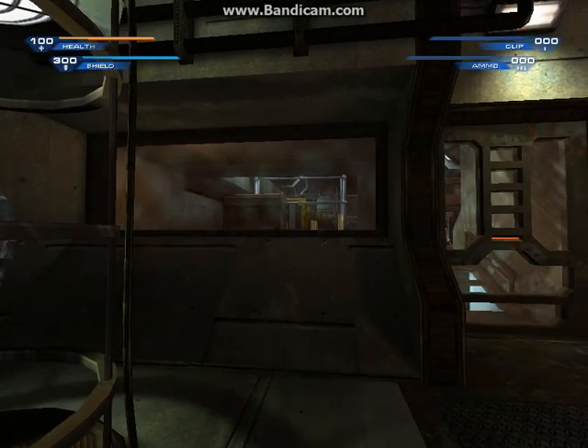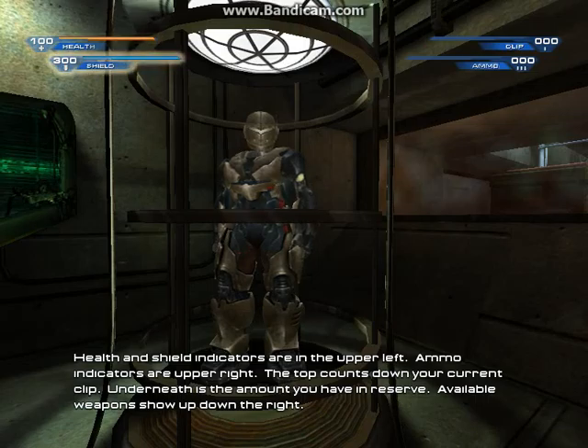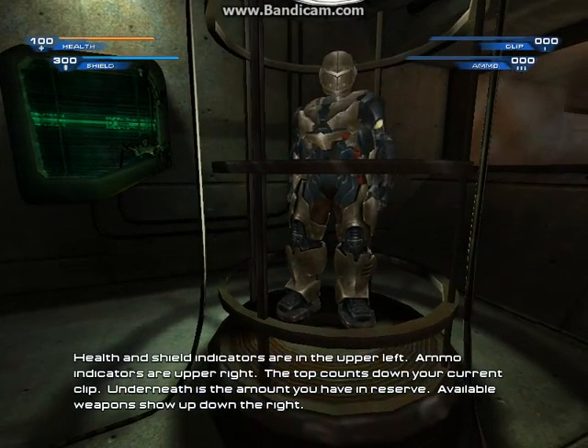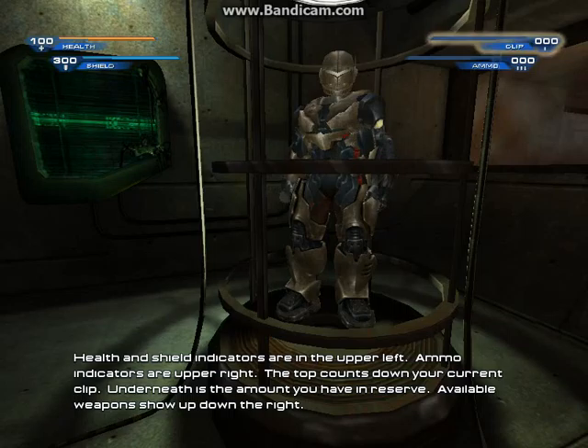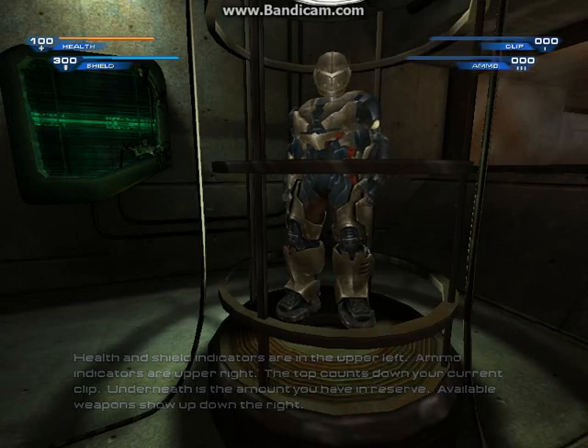Let's take a look at your HUD. Health and shield indicators are in the upper left. Ammo indicators are upper right. The top counts down your current clip. Underneath is the amount you have in reserve. Available weapons show up down the right.